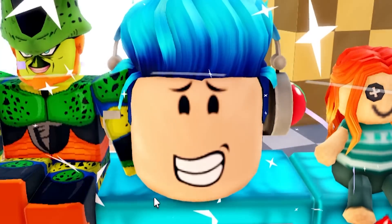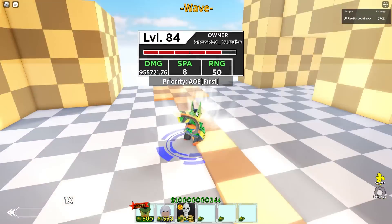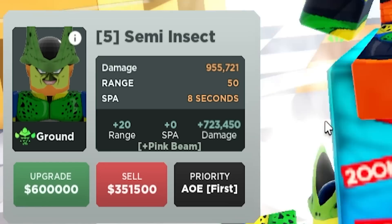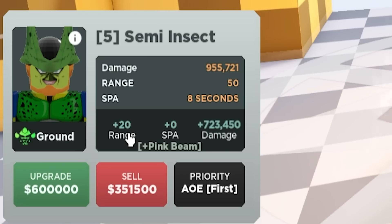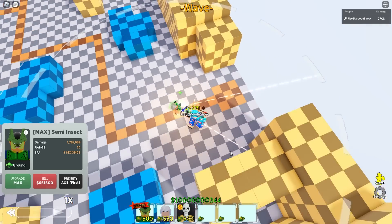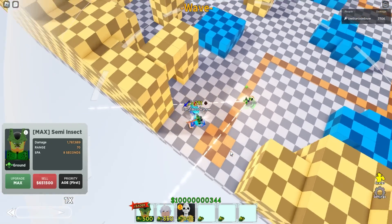For 350,000 he gains 542,587 damage and is now almost at 1 million. His second-to-last upgrade definitely gives a lot more. The final upgrade is over half a million cash — 600,000 — giving an additional 20 range and 723,450 damage along with a pink beam animation. After maxing him out, he lost his circle AOE but the semi-AOE cone is now the Sasuke-type rather than the tick-tock one.